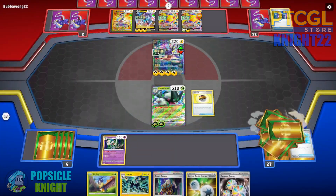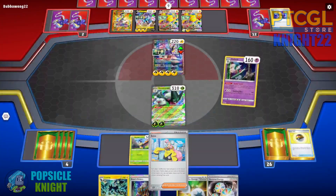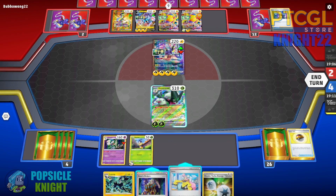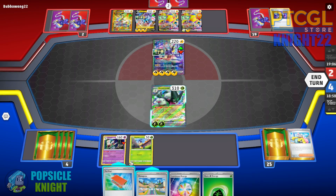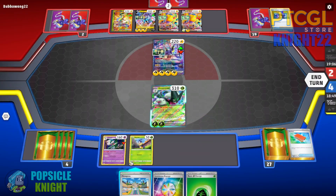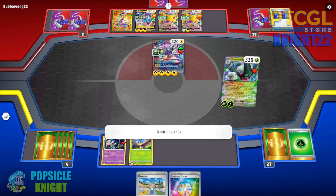I'll use Buddy Catch to go for an Iono to disrupt my opponent's hand. Use Reversal Energy, then Iono. Pal Pad is good — I could use it to get Raihan and a Boss's Orders so that if they retreat, I can put them back into the active spot for a knockout. For now, we use Bouquet Magic — discard Grass Energy to put 3 damage counters on the Regieleki with energies, since I think they'll attack with that. Then just 100 damage to their active. On the next turn we can knock it out.